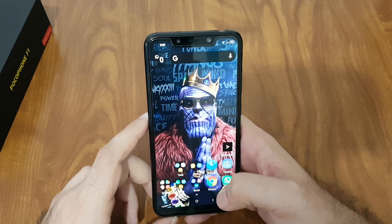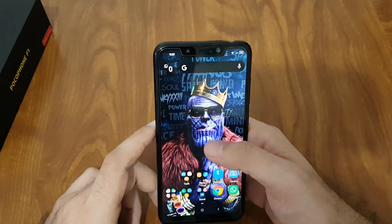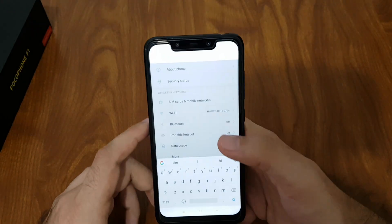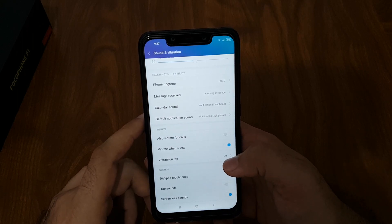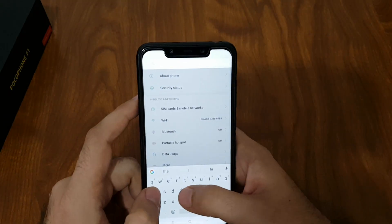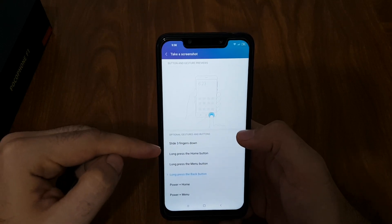A lot of people on XDA Developers are complaining about keyboard bugs and multi-touch bugs. I found no such bugs whatsoever, but you need to disable a few things in settings. Go to Sound and Vibration and disable 'Vibrate on Tap' — that's the crucial one. Also, go to Settings, search for Gestures, find 'Take a Screenshot' (it's usually set to three-finger slide down), and disable it.